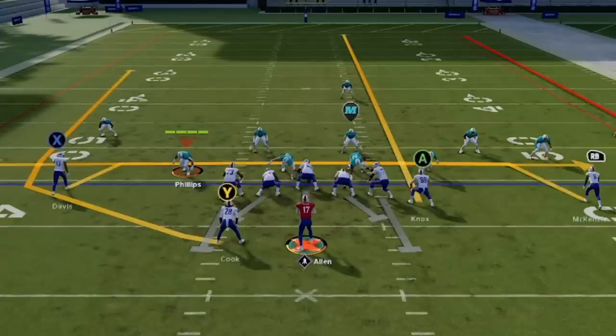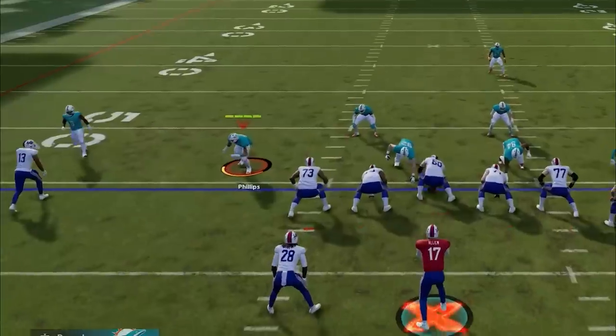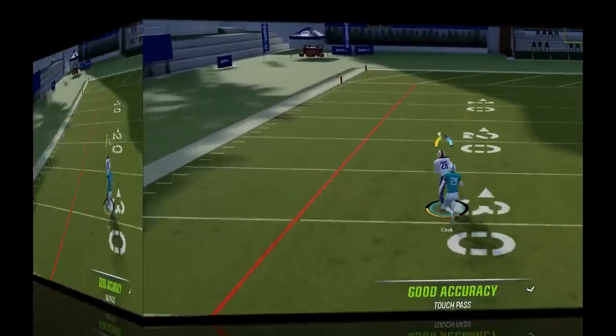Against Man Cover 1, just make sure to streak the tight end to pull the safety back deep. And since running backs can't be pressed, this play will work against either off man coverage or man press with the same success.